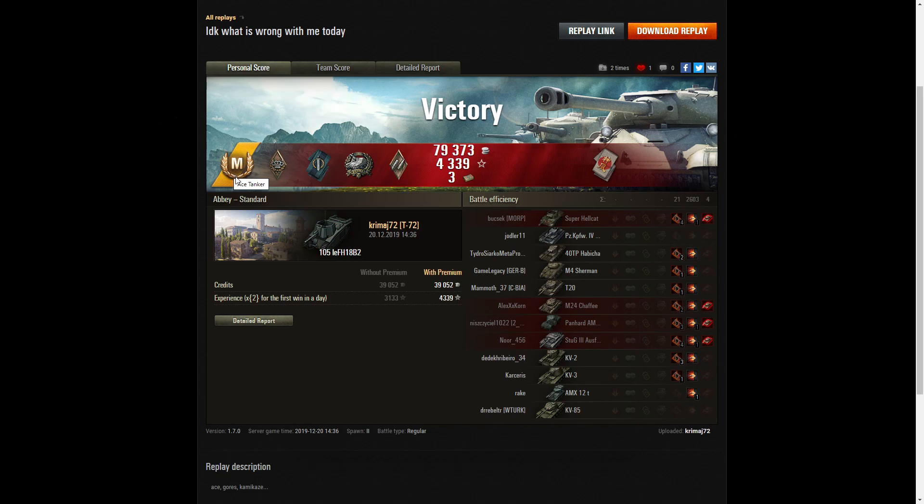Let's look at the end of battle stats. It's an Ace Tanker for Krimash 72 in the 105 leFH18B2 — Fifi La Pew Pew. He got a Bruiser medal for at least five critical hits — he got 21. A Fighter badge for at least four kills — he got exactly four. A Gore's medal for doing more than ten times his vehicle's hit points in damage. An Eye for an Eye for killing the tank that killed him — they killed each other in the ram. And a Kamikaze medal for killing a higher tier tank by ramming. That T78 driver really should look up vehicle weights, because the Super Hellcat is actually quite light compared to a Char B1 — ram a Char B1 and you'll come off much worse.